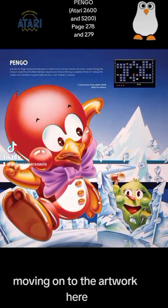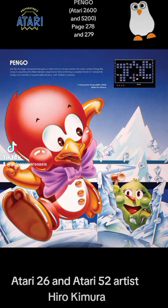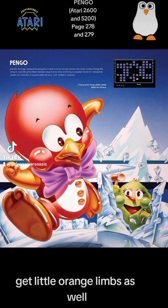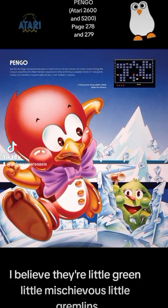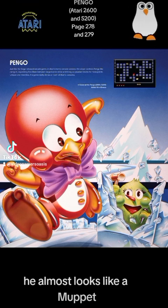Moving on to the artwork — here we have the main illustration from the chapter. Description reads: cover art for Pango, Atari 2600 and Atari 5200. Artist: Hiro Kimura. Here we have Pango — he's a red penguin, very unusual to find in the South Pole, and he's got a purple bow tie, little buttons on his white belly, little orange limbs, and his beak. He seems to be jumping away from one of these snow bees — I believe they're little green mischievous gremlins. This one has an orange carrot nose and almost looks like a Muppet.